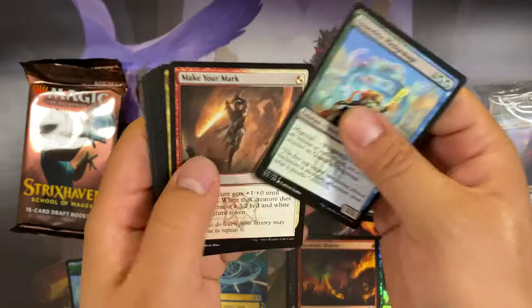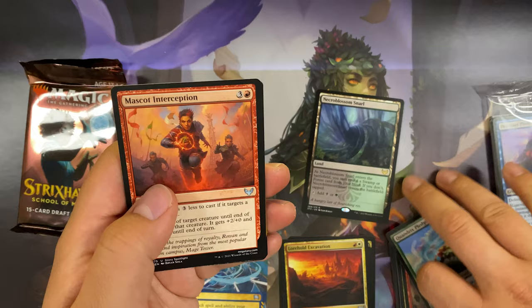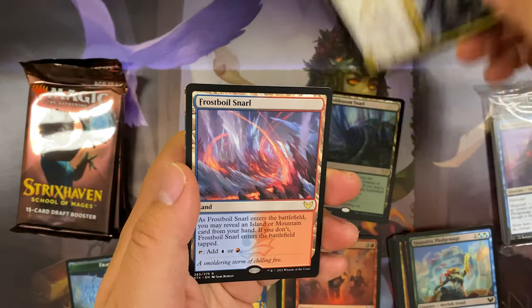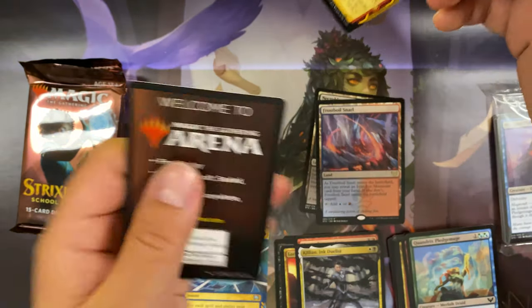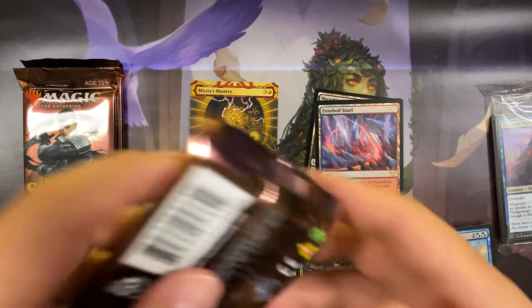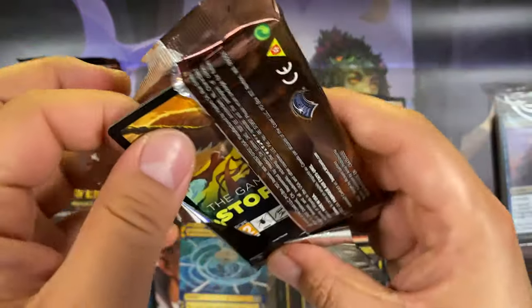Second draft booster. Lorehold Excavation, Mascot Interception, Killian Ink Dualist, and a Frost Boil Snarl rare — and a mythic: Mizzix's Mastery! I think in the last draft boosters I opened I ended up getting a foil of that one. It's insane — I didn't know how much those were going for just for the foil. That could go down eventually after everyone starts opening more cards.